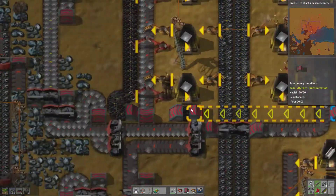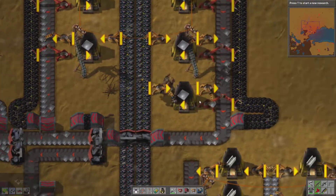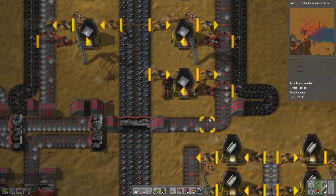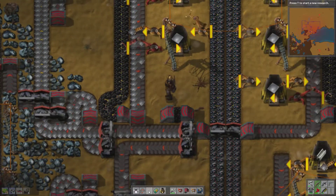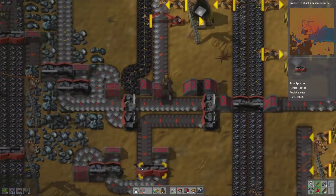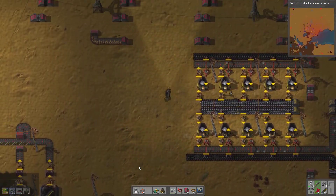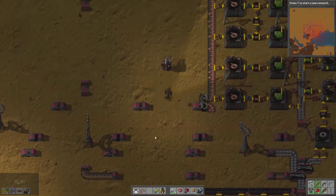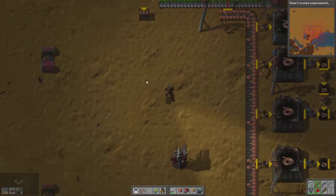I decided I'm going to go ahead and just get rid of this section off right here. This one right here is fine. Once this gets done, let's go ahead and grab some more pollution cleaning modules — number two. Throw them up here. Now we got 19 of them.